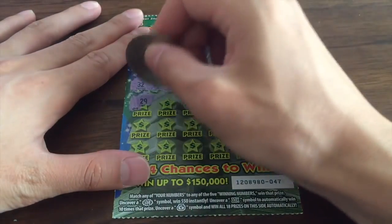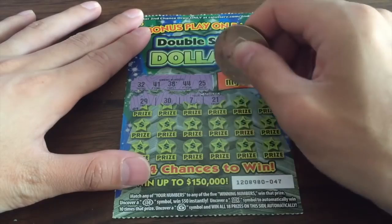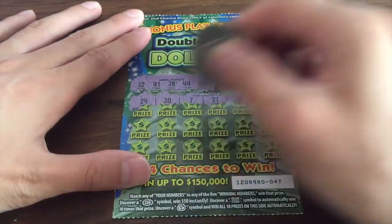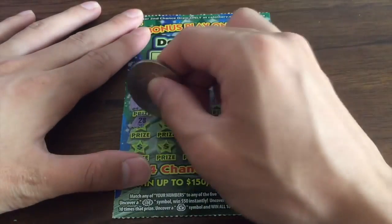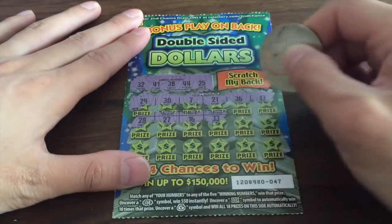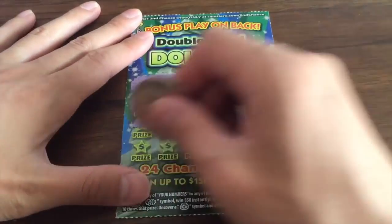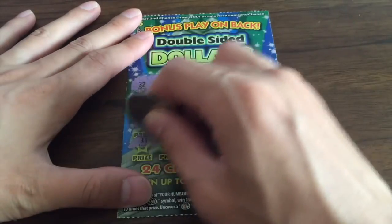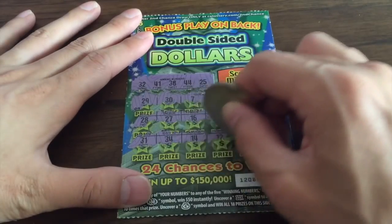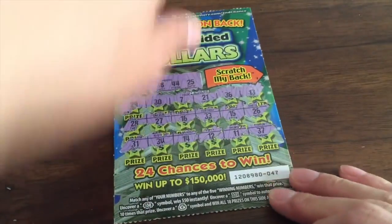29 — nope. 30, 7, 21, 36, 13. Next row we have 28, 27, 16, 33, 15, and 26 — nope, not yet. 31, 34 — almost. Then 14, 12, 11, and 37. No win on the front.